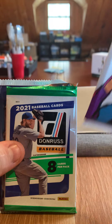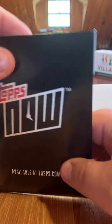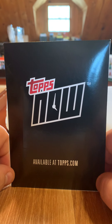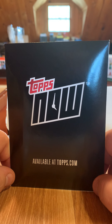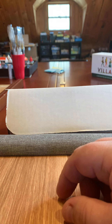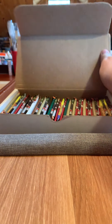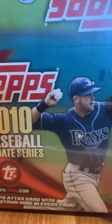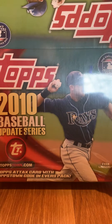We have our three packs: Heritage, Donruss, Bowman 2021. Got a Topps Now — I think this is a Ryan McMahon 3 home run. You predicted two parallels because I had a very low print count. Let's see if you're right. And I have the new box I'm going to introduce into our box of champions to mix it up continually — a Topps 2010 Update Jumbo.